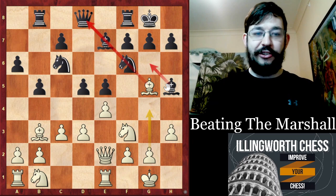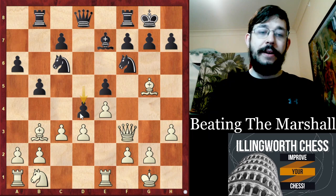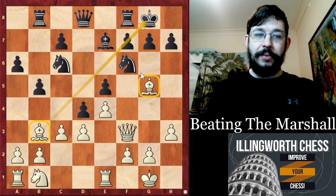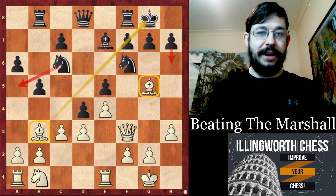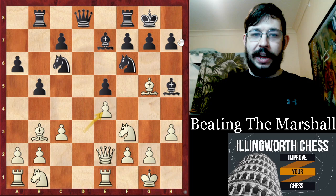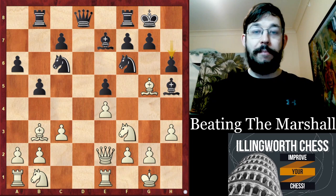Rather than the computer's idea of taking F3 and then playing D4 — which strikes me as an odd decision, even though the computer says equal — I think most human players would prefer to be White, because you've got this very strong bishop and the bishop pair. Black does have moves like Knight A5 and H6 to try to kick the bishops back, but it's not the most natural move for a human. So Black goes DxE4 and tries to resolve the problems Caruana set by releasing the tension. Now to H6 — I think you're never going to guess the move Caruana played at this point.